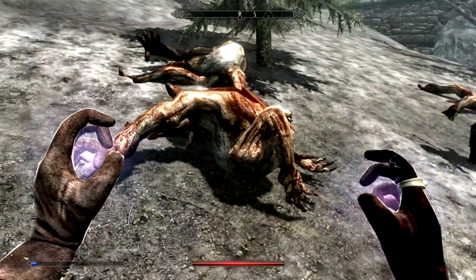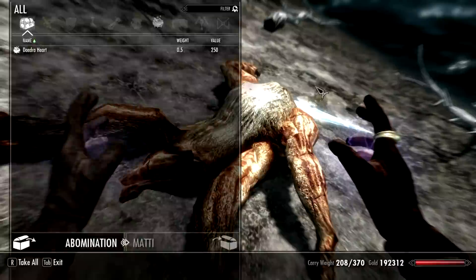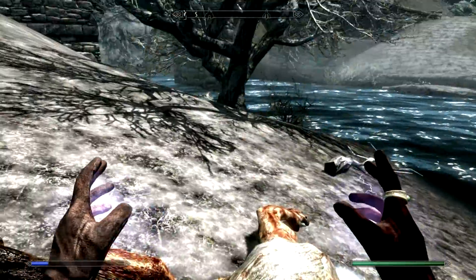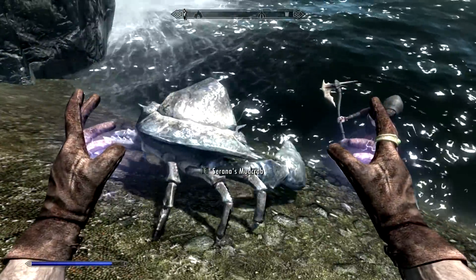Let's just have a quick look at what these things dropped — human flesh, human flesh, and a Daedra heart. And Serana decided to reanimate a mud crab.